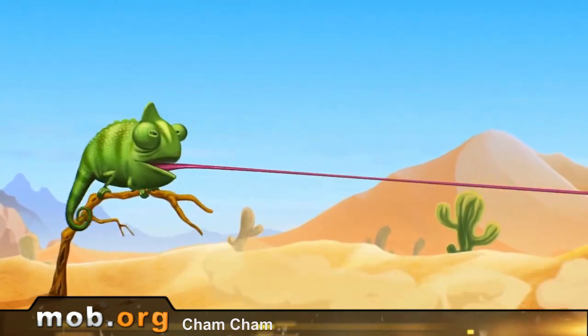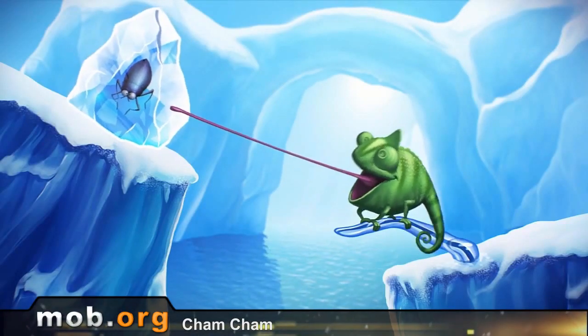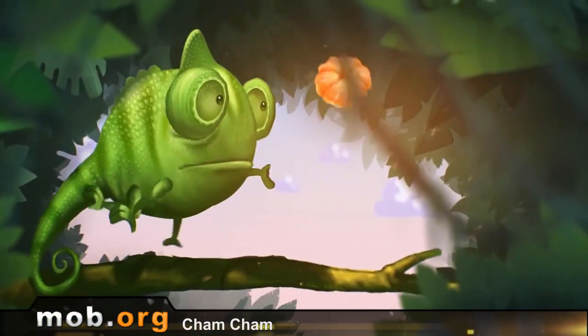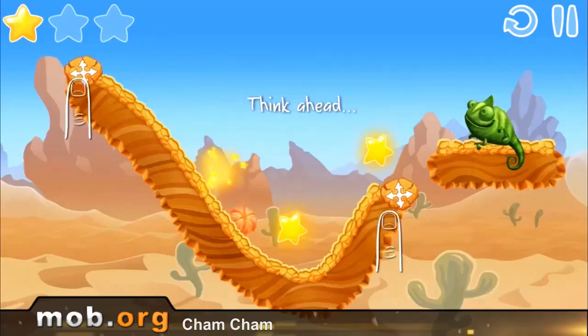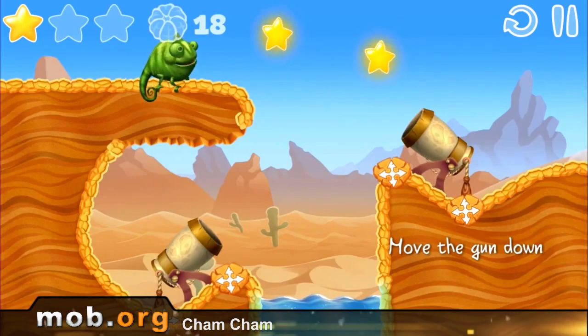Cham Cham is a colorful puzzle about the destiny of an unfortunate and hungry camellia, which simply isn't able to find food for itself. Therefore, it's up to you to feed it with at least some tangerines. Solve a heap of puzzles and pass all 75 levels — use wind, guns, even portals, anything it takes to get those godforsaken tangerines.